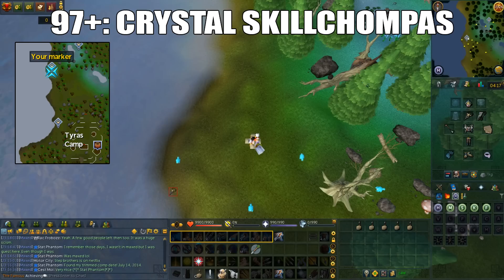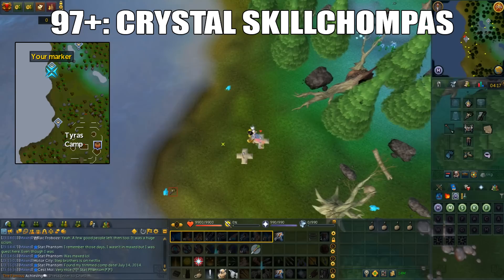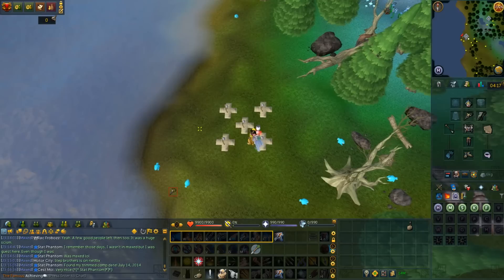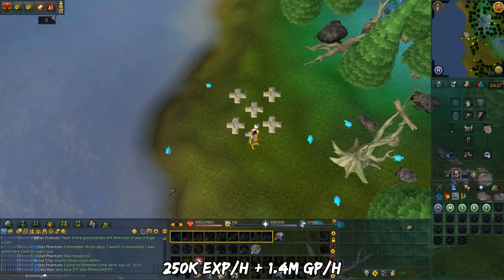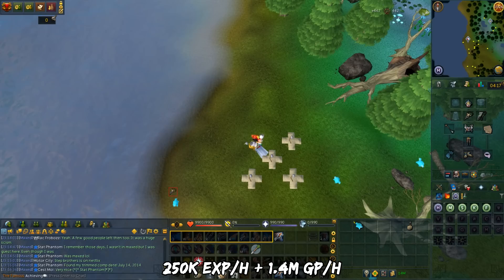From level 97 onwards you'll do crystal chinchampas, which can be boosted from as low as 82 with the extreme hunter potion. Located north of the Tyras camp, which requires the Regicide quest to access. Set the traps around the hunter icon on the minimap. Catches are relatively fast but you do not get extra XP for extra catches. XP per hour is 250k as well as 1.4 million GP per hour — not great XP but you do get a small amount of profit.